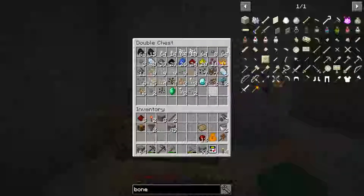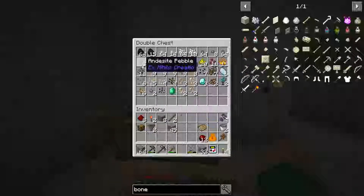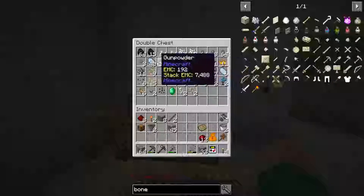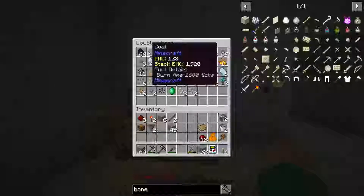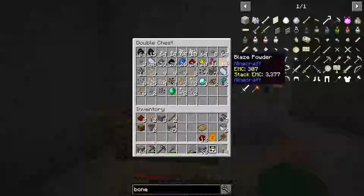Got some lapis, got some redstone from sifting dust with better meshes, a bunch of different seeds, and a few random resources - emeralds, some nether quartz, some charged nether quartz, coal, a little glowstone, and some blaze powder.